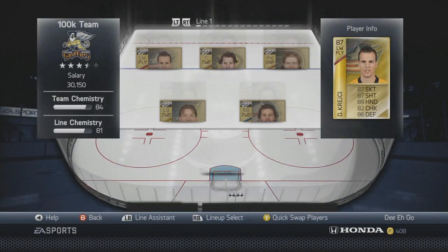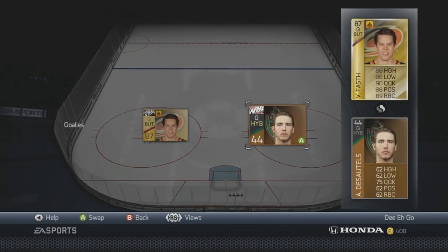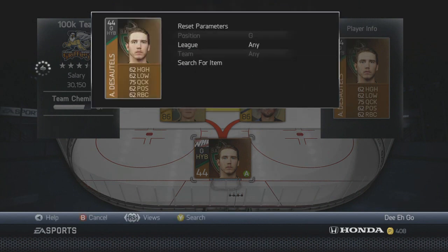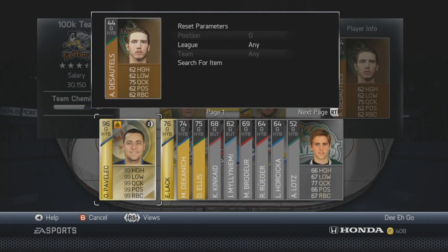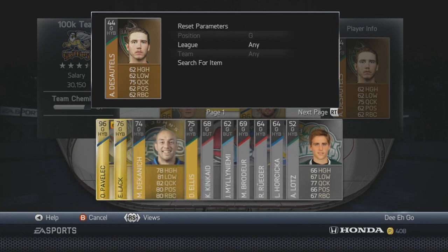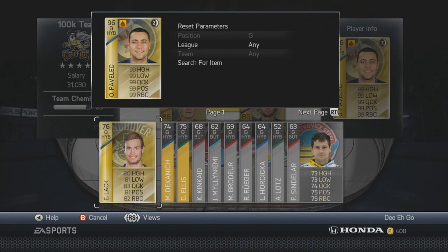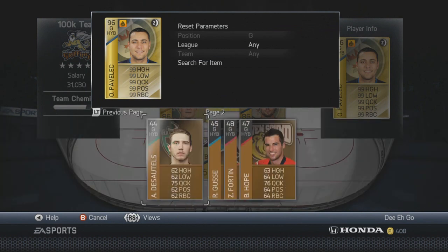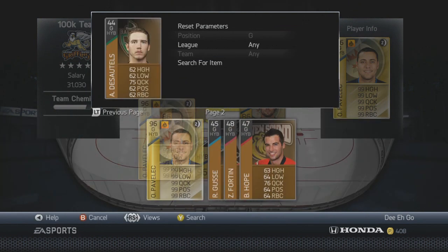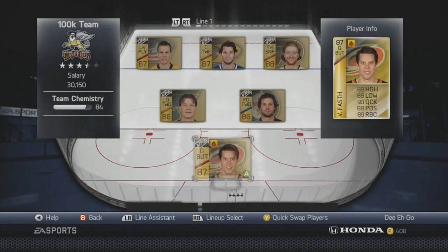Let's hop in here and look at the team. If you're wondering why the team only has three and a half stars, it's because of the backup goalie. A lot of people believe in a thing called ice tilt, where the lower star rating you have, the better your players will play. I just don't want to use the contract — if I throw in Andre Pavlich, you've got a five star team, but I'm going to keep him out.